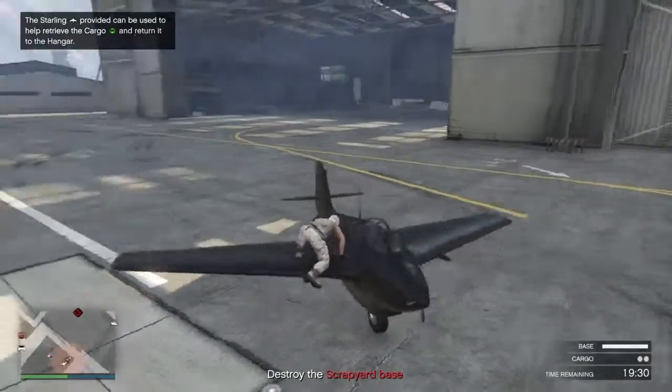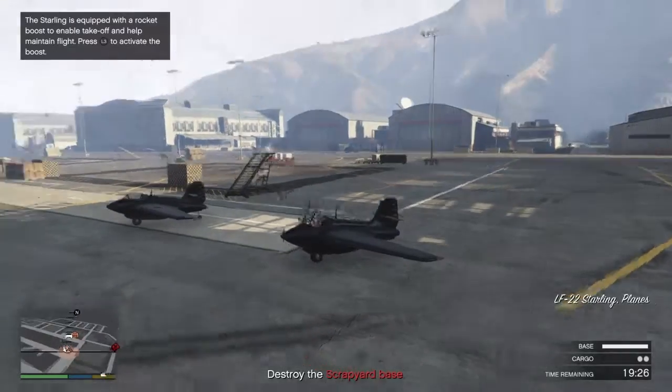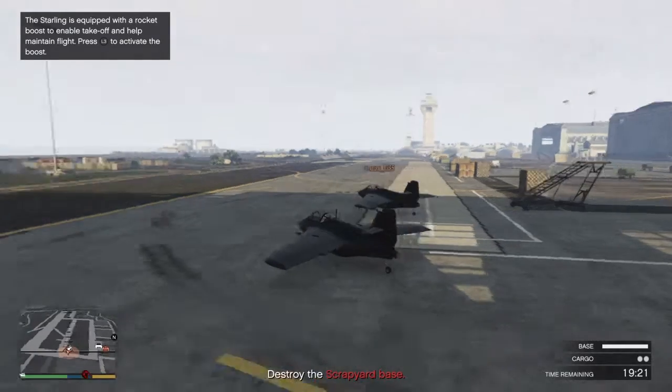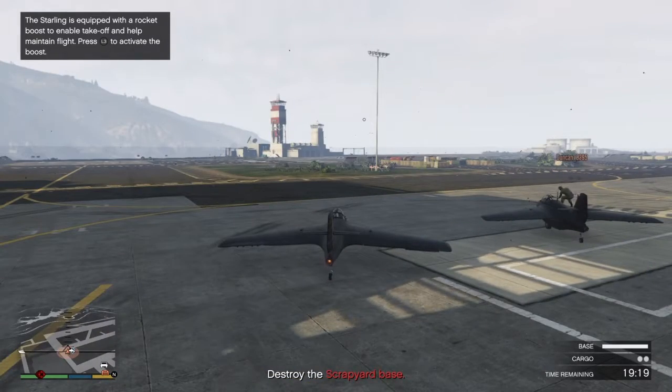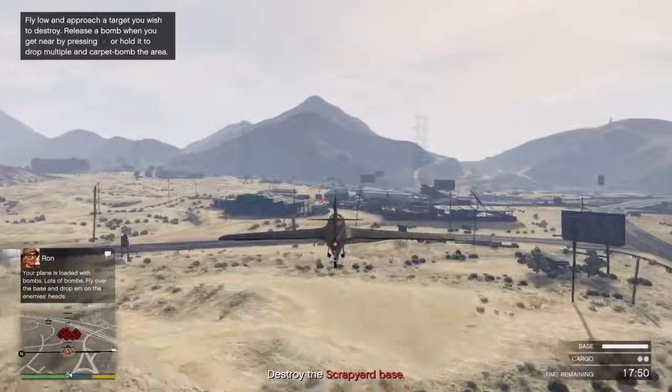Alright, the Warden's a little bit weird. Just beware — he says I'm weird. Basically all we have to do is go to the scrapyard and destroy the scrapyard base. Duncan, get in the plane — we're heading right there.